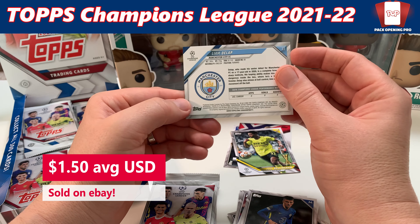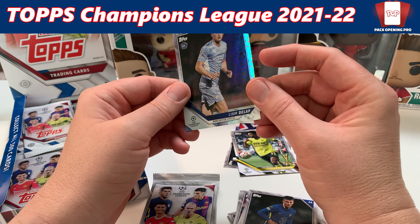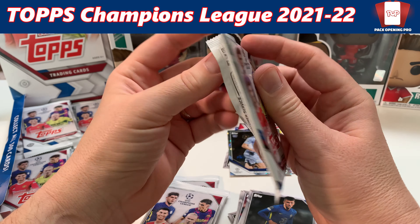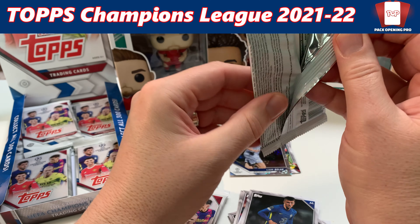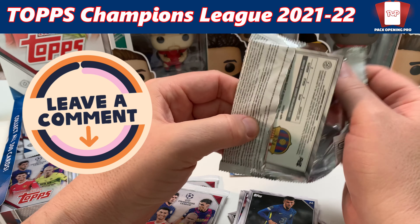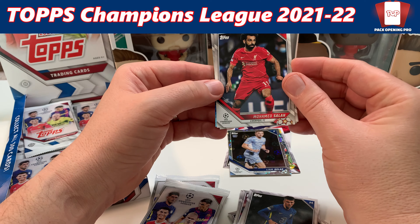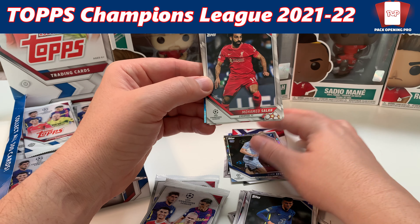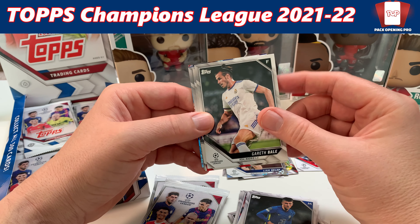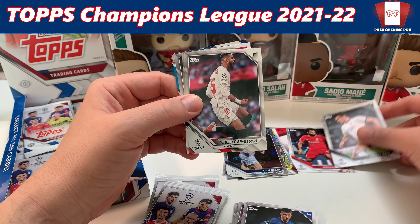Let's get into pack number two. Just getting into these cards — they're really hard to get here. Not very many hobby stores have current soccer cards, or football cards depending on how you want to call it. Looking for Liverpool cards; I might miss one as I go through fairly quickly. We've got an all-star rookie — Jude Bellingham, Borussia Dortmund. I don't want to butcher their names but I collect rookie cards. That's awesome.